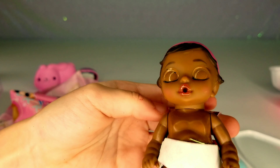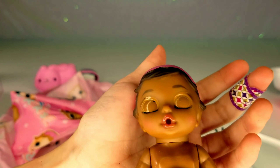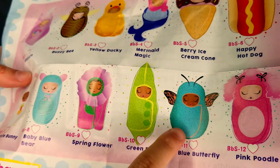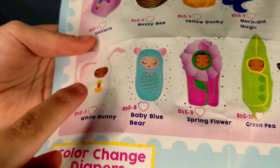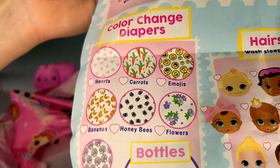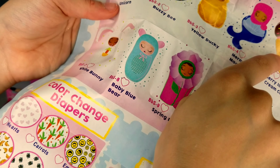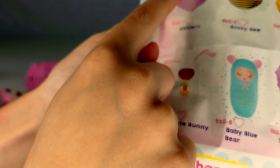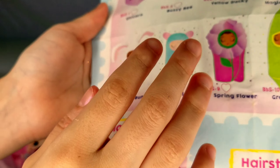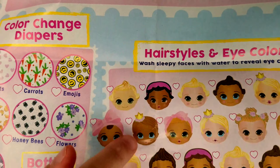I got the cute little blue butterfly one. The one I really want is the bunny — I think if you get the bunny you get carrot diaper prints. I want the mermaid or the ice cream cone. We already have this one with unicorns and butterflies. But look at that pink poodle — oh my goodness, that is so cute! Let's see what hairstyle she has.